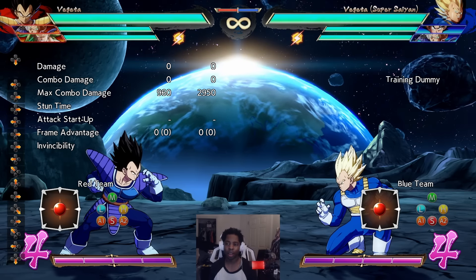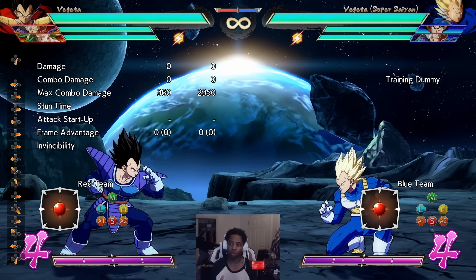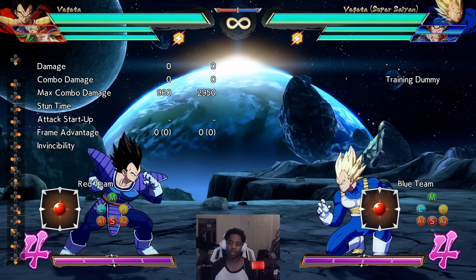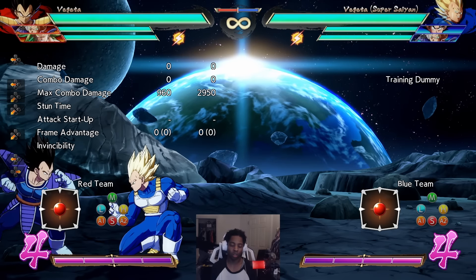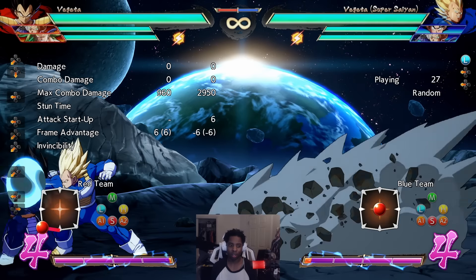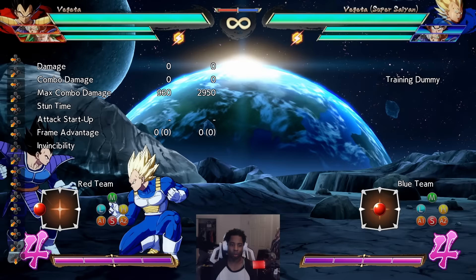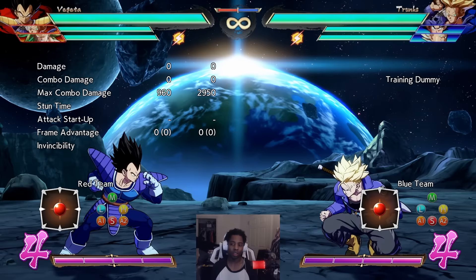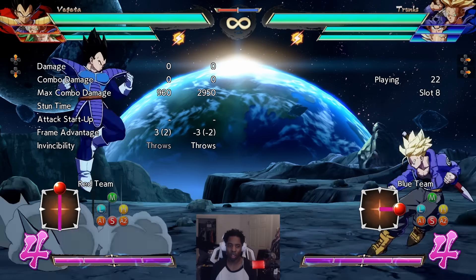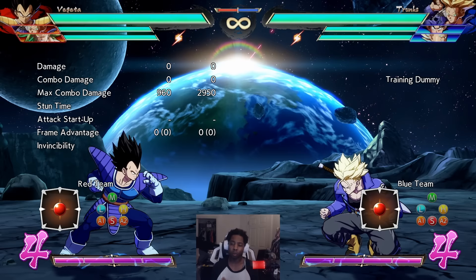The other C assists have really specific functions, so when you use them they're going to do their purpose — as opposed to the beam, where you're mostly using it like a beam, but if it misses it kind of sucks and you have to play without it for a long time. For example, with a block stun C assist — like the Trunks C assist — when you catch them blocking you're going to use it immediately for the thing you want. For anti-air assists, it's similar: when you want to use them, you super dash, call your DP assist, and it quite literally just does its job.